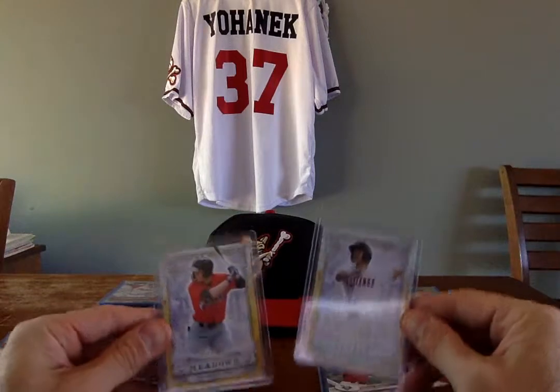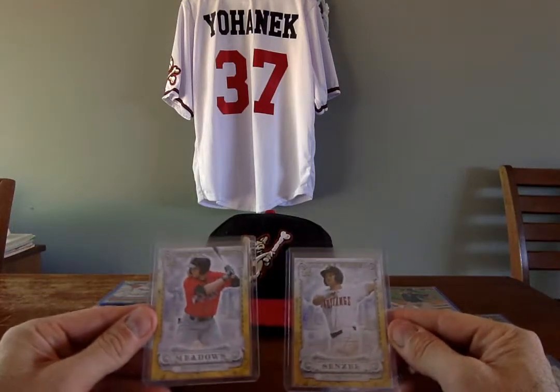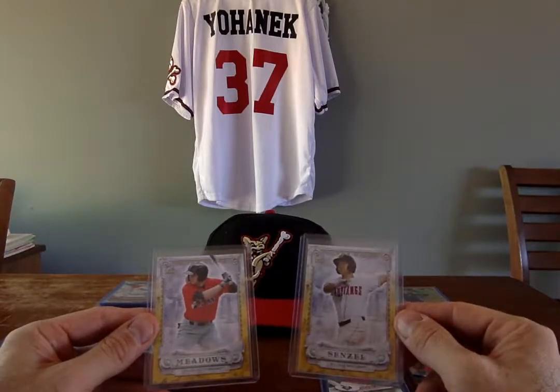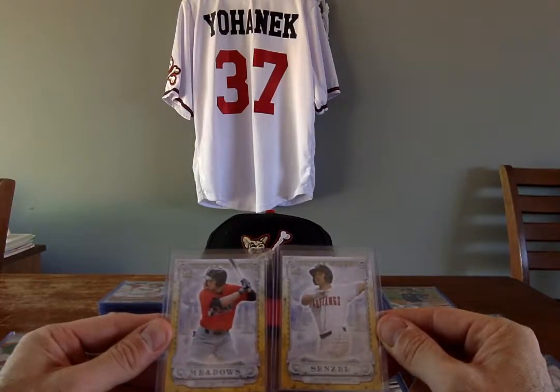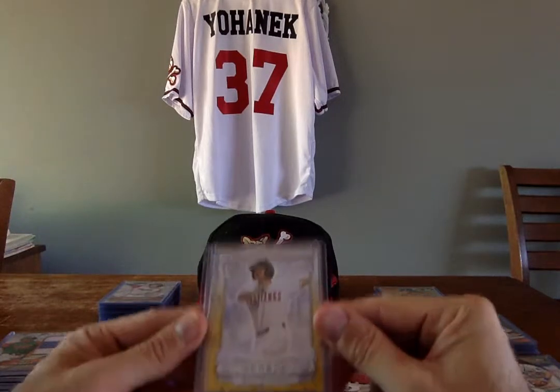Next, sequentially numbered In the Wings inserts. On the left I have Austin Meadows, 20 of 50, gold, and Nick Senzel, 34 of 50 — that's a good one. Senzel is a good young prospect, number two pick overall in the 2016 draft. So I got two short-printed In the Wings inserts.